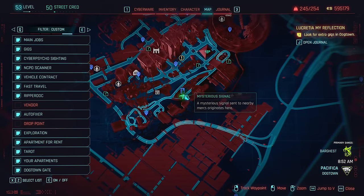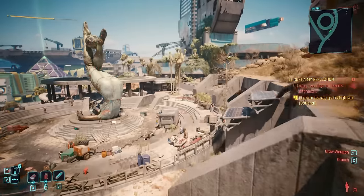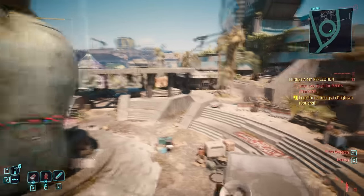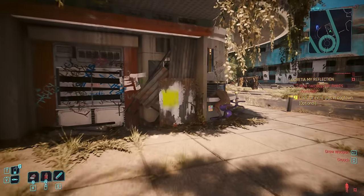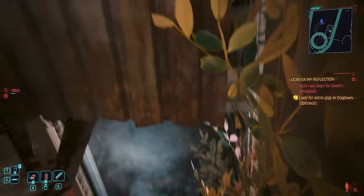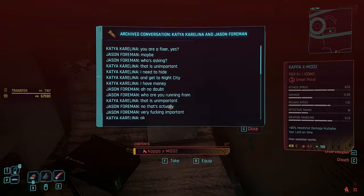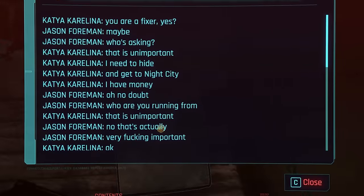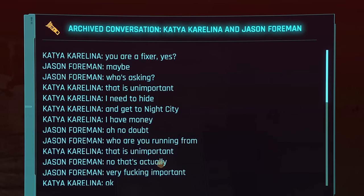Just behind the statue is a small building and yellow piece of corrugated, which you'll need 10 body to move — or just 4 if you equip the legendary Gorilla Arms. Behind it, you'll find a bag containing the Kappa and some flavour text for Spy in the Jungle, which actually connects it with the Jason Foreman gig. I'll piece that all together when I get to my Dogtown gigs video.